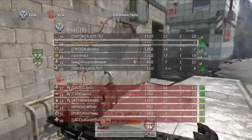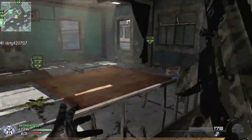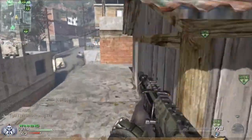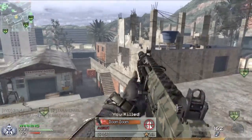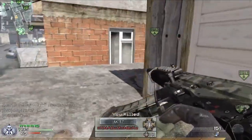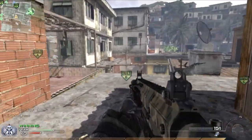What you want to do on Domination is make sure that B is always safe. You can worry about A and C later because they'd be pretty easy to capture if you lost them. But B would be a pretty hard capture point to take back once everything's settled in.